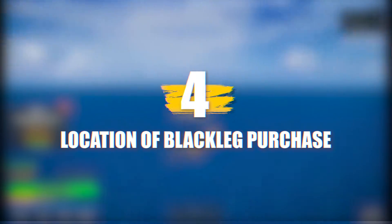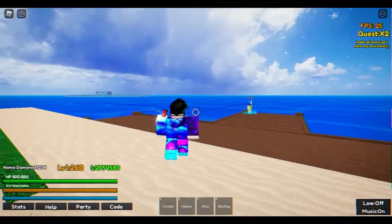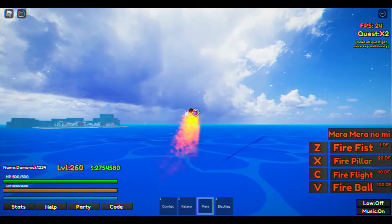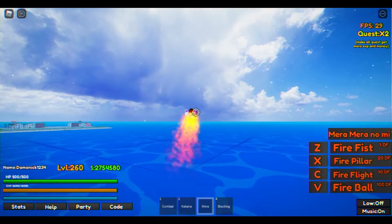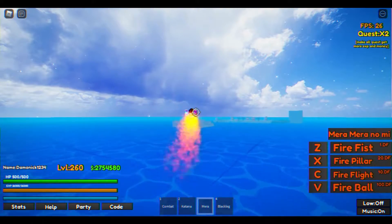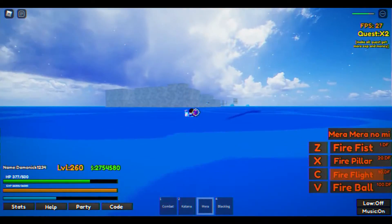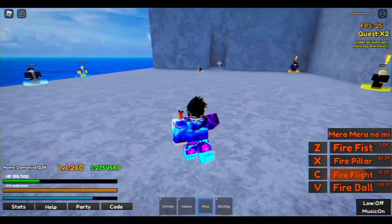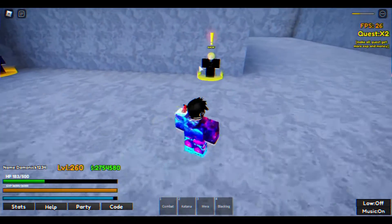Number 4: Location Of Blackleg Purchase. Another one of the newer abilities added in this game is the Blackleg technique. This can also be purchased from one of the numerous islands within the game. From the main island, go to the jetty and look left. Then, by using the fire ability, aim your character toward an island situated between Bucky Island and Fishman Island. This island is pretty far away, so don't be disappointed if you can't immediately spot it. After reaching this island, look for a character wearing a suit. This character will sell you the ability for 200,000 money.